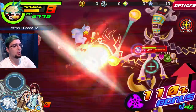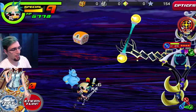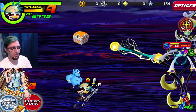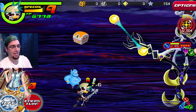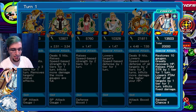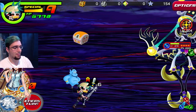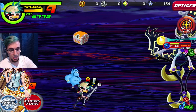Attack Boost 4 activated — 67,000 damage per hit. That's 67,000 times 9 hits equals 603,000 damage on this one guy. That is insane. I can't wait to take him to Coliseum.